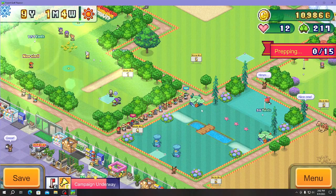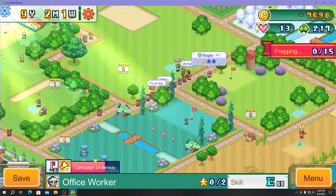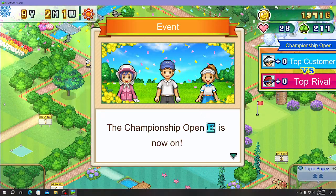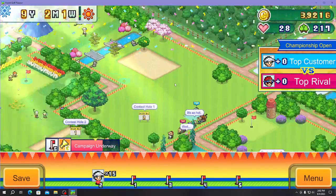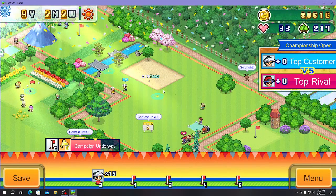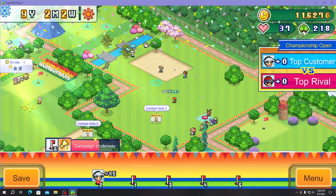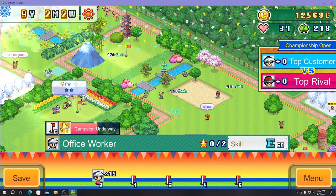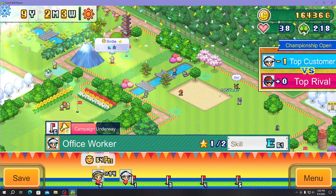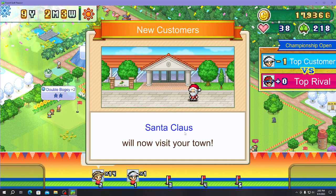They want five holes. One player hit so badly he disliked the course. If the course is too hard players leave — shown by those small hearts — but if it's not hard enough the girls will never level up. Santa Claus showed up as a visitor.